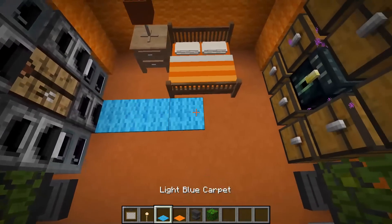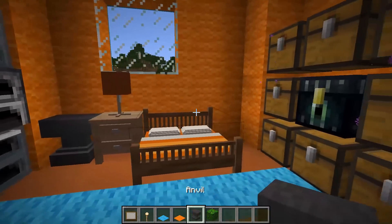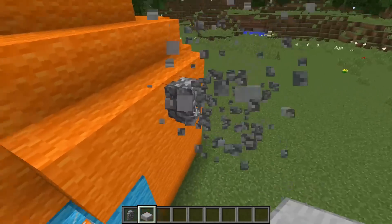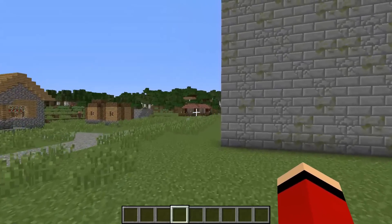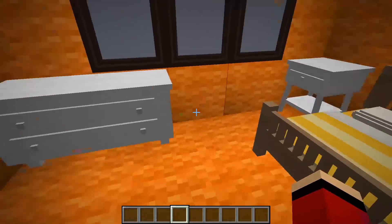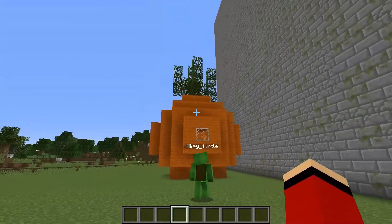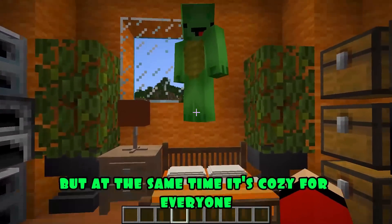Great, I'm laying a big orange carpet. It remains to make a chimney. Ready. It's time to check on Mikey. Look at my house. It looks very cute. I like it. Let's go see what I've done. Come on, I can't wait to take a look. I like it. It's quite spacious here, but at the same time, it's cozy for everyone.